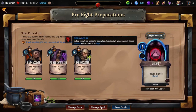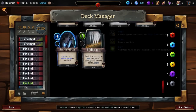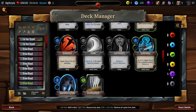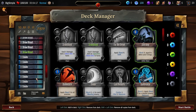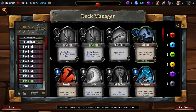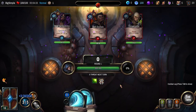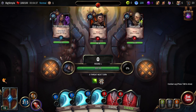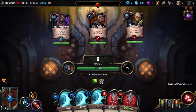Another thing this game does that is very novel for a deck builder is it lets you switch up your deck at any time. At any point you can take cards out and throw others in. Generally, removing cards is a reward in deck builders because you want to pare down your deck. In this one you can't pare down — it has to be 20 cards. But if you get a card you like more, you can swap something out or experiment, which is really refreshing. It means a bad deck situation isn't the end of the world.